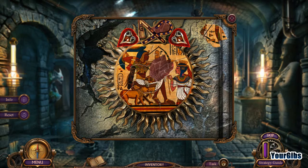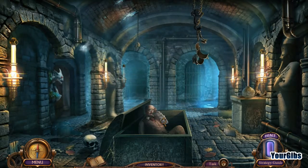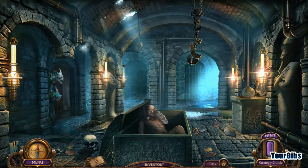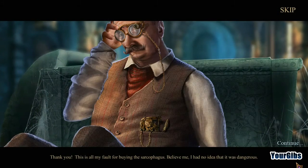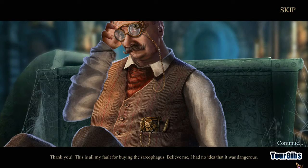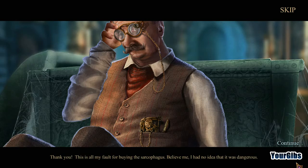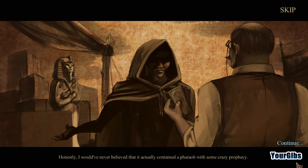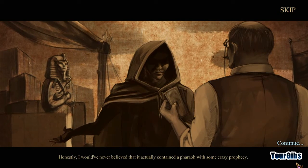What do we got here? We got a little body. There's a weird crunching sound. Hello there, good sir — what have you been up to? Thank you. This is all my fault for buying the sarcophagus. Believe me, I had no idea that it was dangerous.